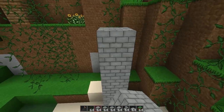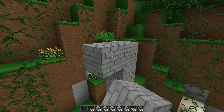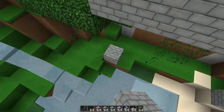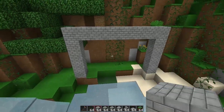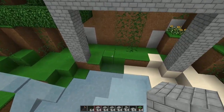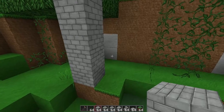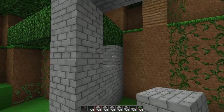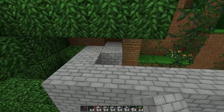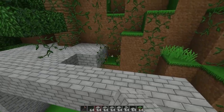I'm measuring out the front, counting blocks to keep it nice and even — about eight wide and five tall. I'm using stone brick right now, continuing the outline back. I'll probably be using stone brick, mossy stone brick, and cracked stone brick. Since this is a jungle build, I want it to look kind of broken down and old.